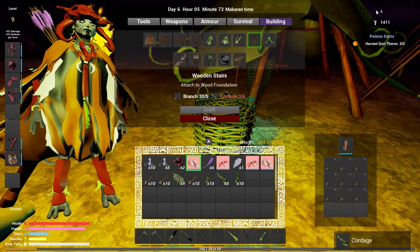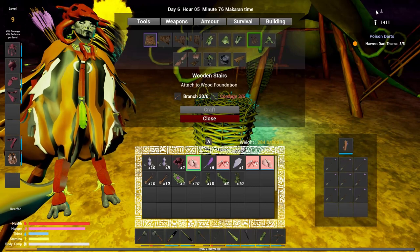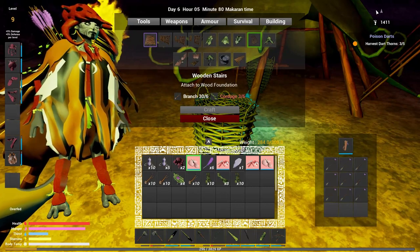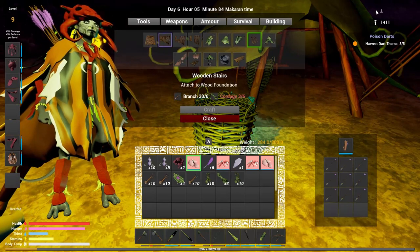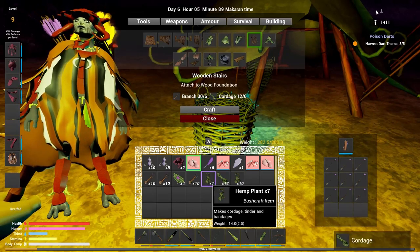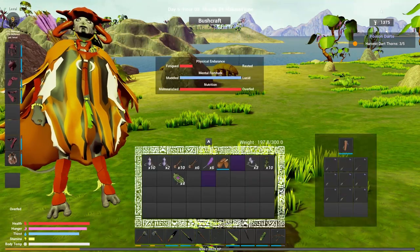I'm going to pull all this out now and look at what we need to build the foundation. Three, six, nine, eleven, thirteen - that's what we need. It's going to take us a while to get this done.